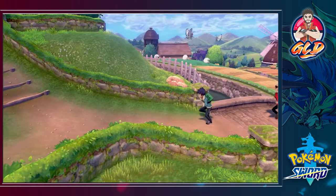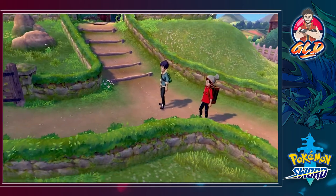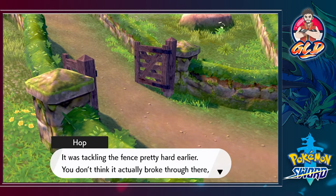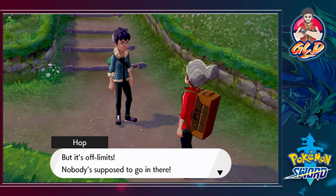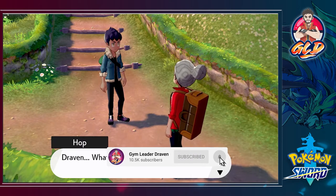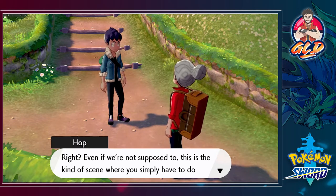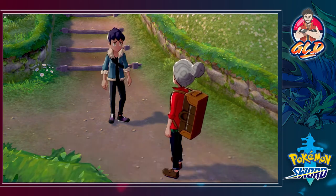Uh-oh, something happened — the gate's open and the Wooloo that was there has gotten out. That Wooloo was tackling the fence pretty hard earlier; you don't think it actually broke through? That area is off limits — nobody's supposed to go in there. I remember the professor's granddaughter went in once and she came back in a real state, and that was nothing compared to the earful she got from the professor afterward. Well, we've got to go after it because we are the heroes, and this is exactly what heroes do.